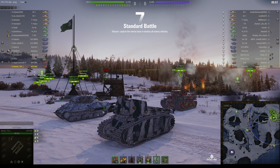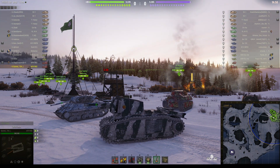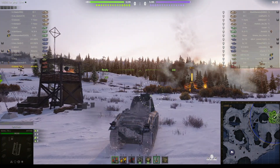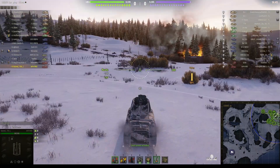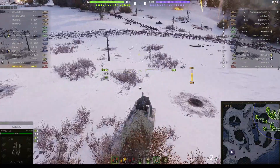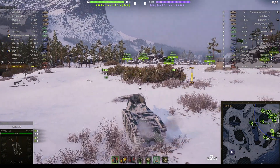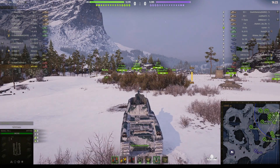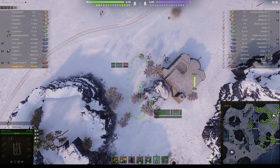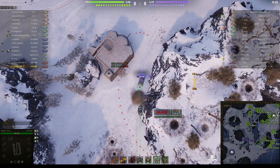The second replay is on the Arctic Region map, otherwise known as Mannerheim Line. This one's a tier five game only, so everyone will be equal on tier — that should provide for some interesting explosions when the enemy tanks encounter these artillery shells. We're off and moving, looks like we're going just behind the cap area. There are two arty per team: on our team we've got two Fifis, while on the enemy team they've only got a Gorilla and a Fifi, so they're actually at a slight disadvantage.